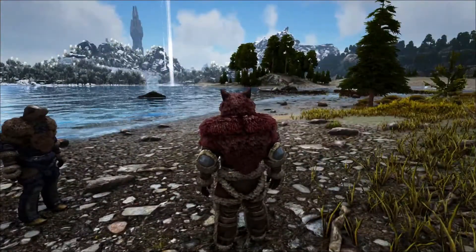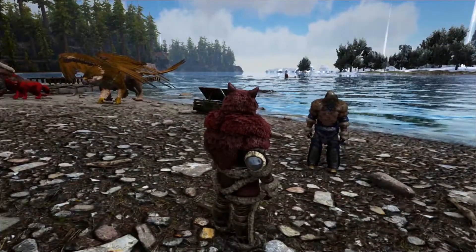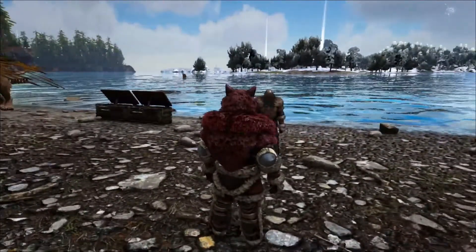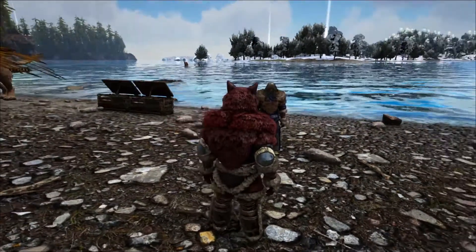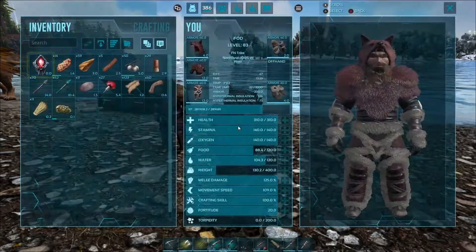Before we take off, I might knock it out and just dump a couple of stacks of berries in them and leave them here to tame. It's going to take a little bit to knock him out. Shark is important. We've got to go get a shark today because we want to go have fun in a bubble of water.